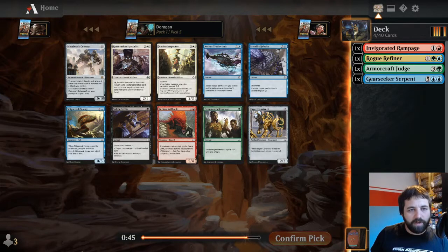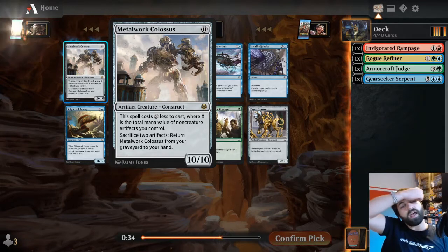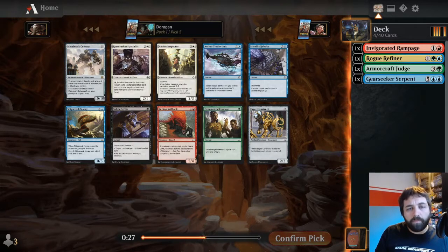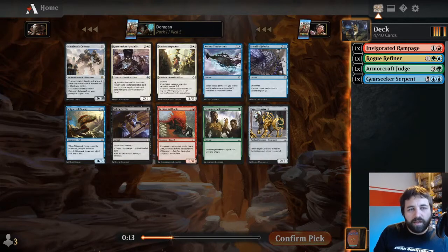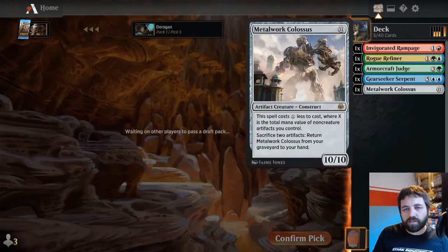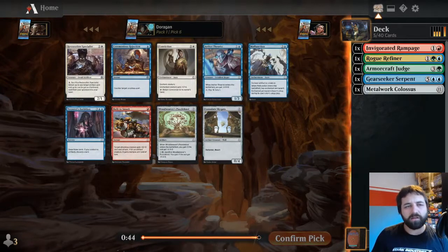Metalwork Colossus - 11 mana costs X less to cast, where X is the total mana value of non-creature artifacts you control. So it's got to be non-creature artifacts; Servos and Thopters don't help with that. It's a bit more tricky to pull off, was really good in Constructed. I don't think there's much else going on here. I want to take the Colossus - it's colourless, it's a rare, and it can be really solid. It's a 10-10, basically a 4 or 5 mana 10-10 if you can get some implements.